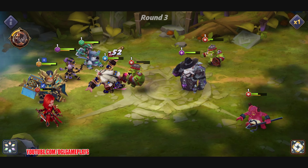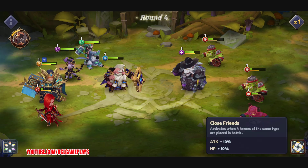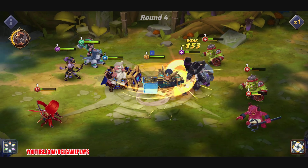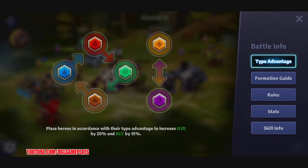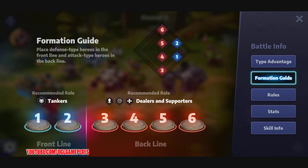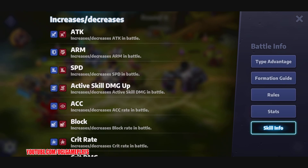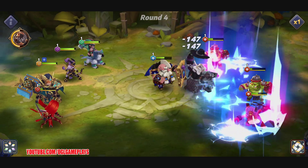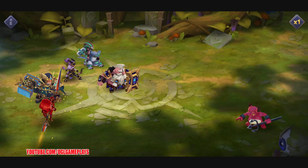Okay, there's 'Hybrid' and 'Close Friends' options. Up at the top there's an elements scheme where you can see the advantage types, formation guide, rules, stats, and skill info. Let's continue and watch this battle.